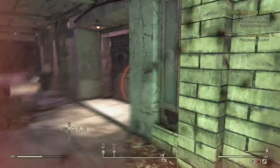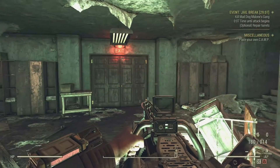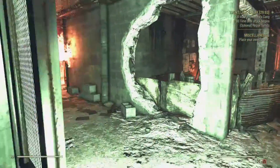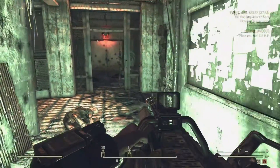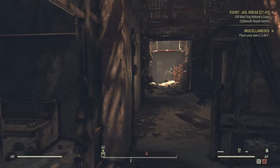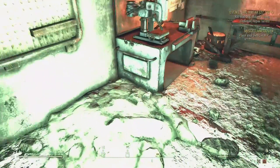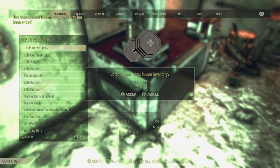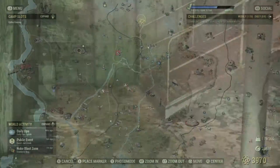Head for the double doors and walk straight through — whatever is attacking you outside will not follow you through, thankfully, though sometimes floaters can. Turn right and pick up the can chimes inside. Once you've cleared out the ghouls — shooting them in the legs usually slows them down — pick up all the can chimes and head toward the workbench near the entrance to scrap it all down. As you can see, 129 lead, which is actually great.